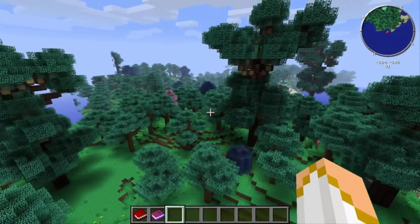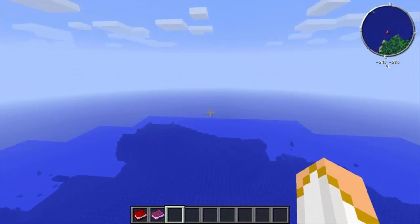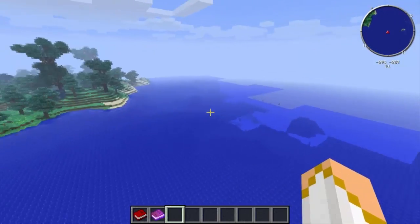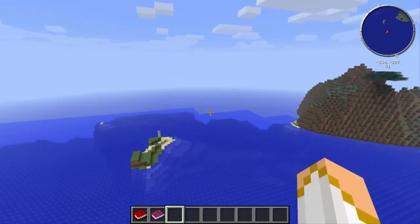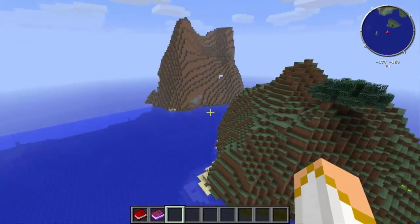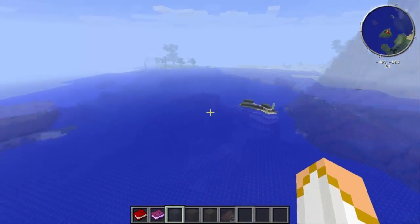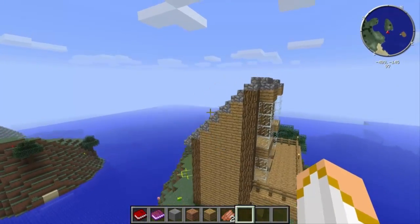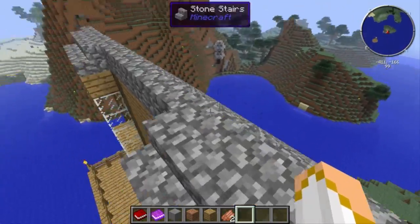Now I'm going to switch over to a world save from right after I imported my place. I'll get to show you mine just as I imported it, and then show you kind of what I did to terraform it into where it was at, and show you a couple other updates. All right, so here we are at the place where I've got my house imported — imported this from the old server that we started on.